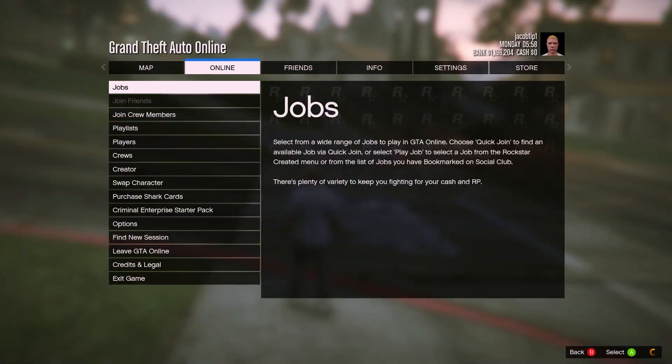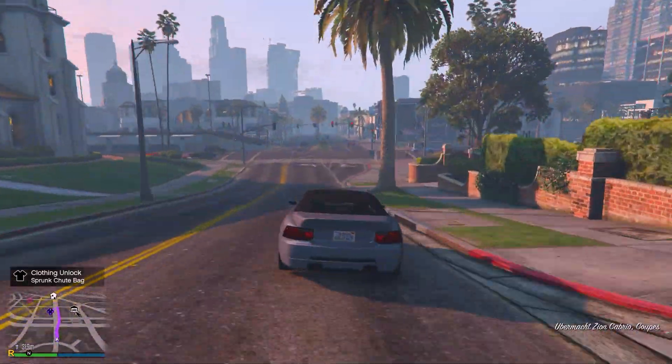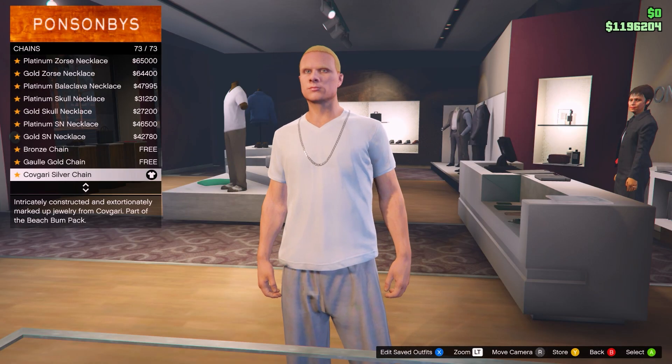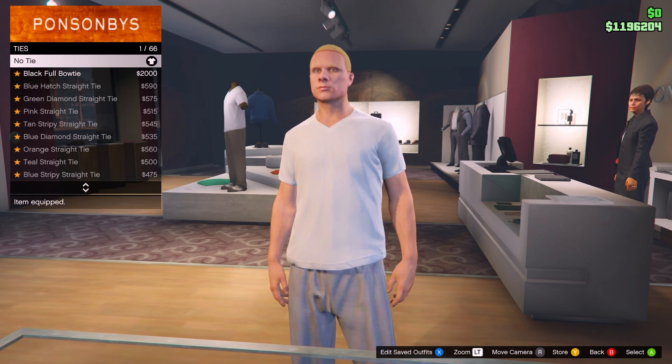Now just open up your pause menu and make sure you can see the clothing stores. If you can't, all you want to do is find a new invite-only session, and then head over to any of them. Once you arrive, come over to the accessories section and take off all of your accessories — anything you have equipped there, just take it all off.